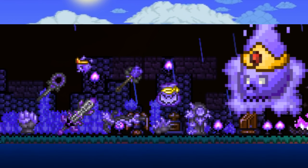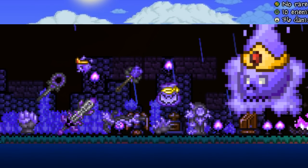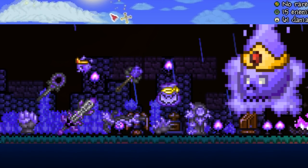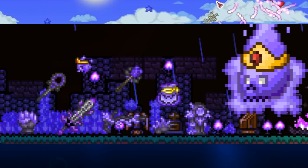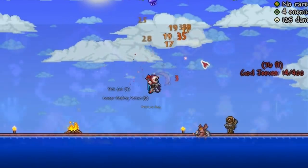My speculation is that this boss will be early hard mode, because it seems to have a shadow flame theme. Unless the Spirit Mod adds more shadow flame progression, I'm guessing this is around after you kill the Wall of Flesh and get a Mithril or Orichalcum Anvil — around that time is when you can fight the Dust King.